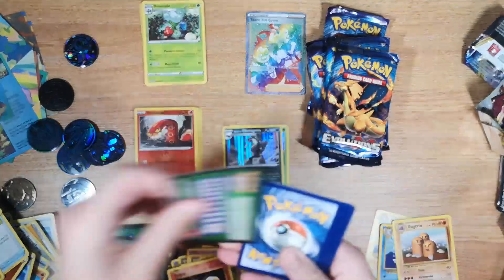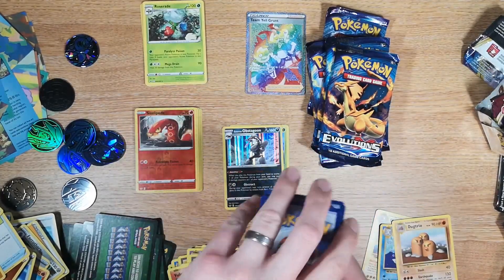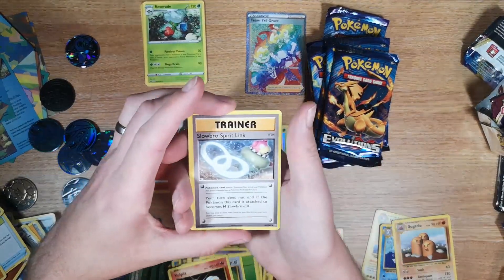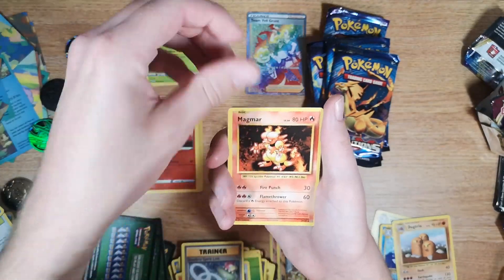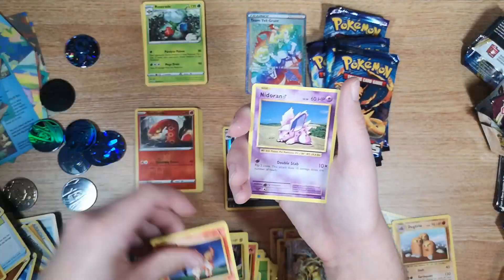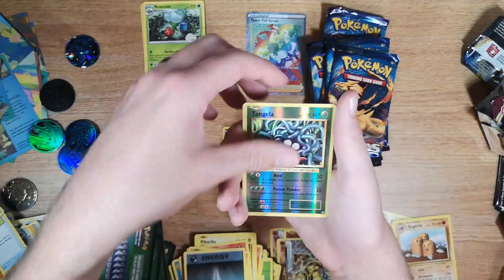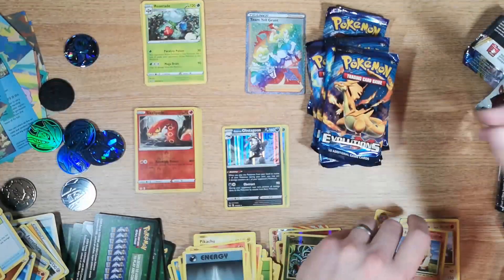Kind of disappeared as quickly as they came. Three to the front — we have a Slowpoke Spirit Link, Magma Energy Retrieval, Pikachu, Ponyta, Nidoran, Vulpix, Darkness Energy, Tangela reverse, and we have a regular rare Arcanine.